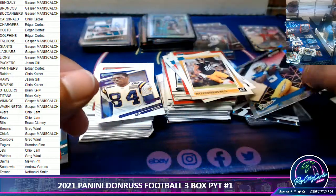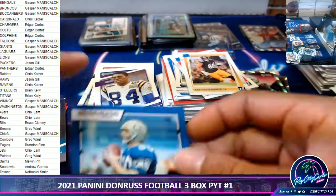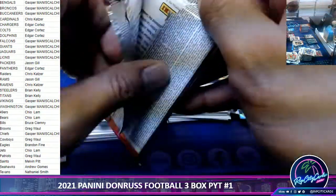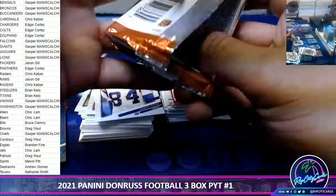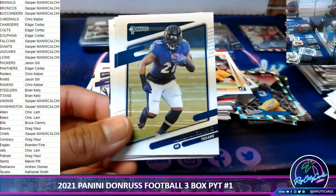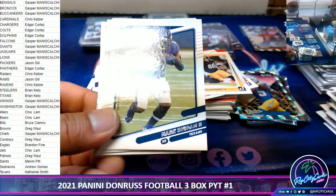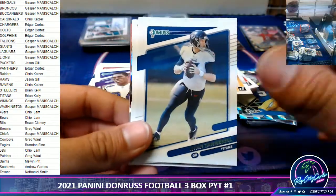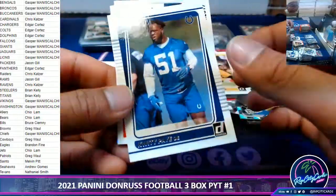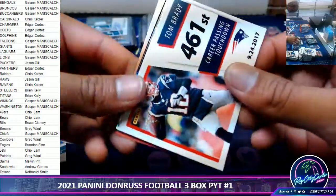Josh Palmer from the Chargers, Steve Largent for the Hawks. Create a little pile. Mark Jackson, Quindary Paye — Paye or Paye, I'm not sure how you pronounce it.